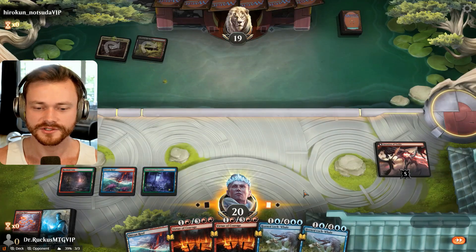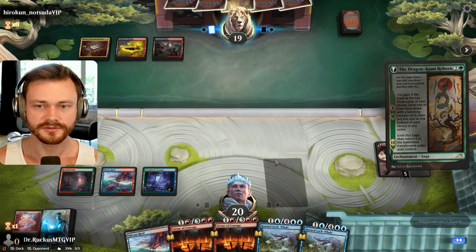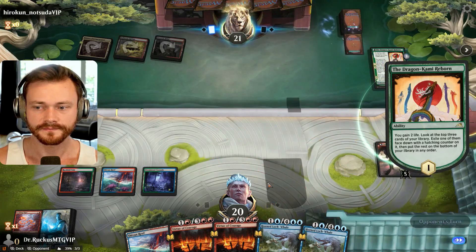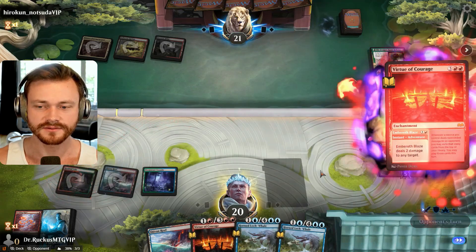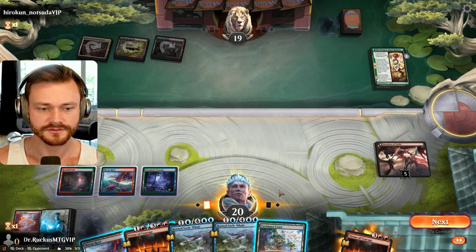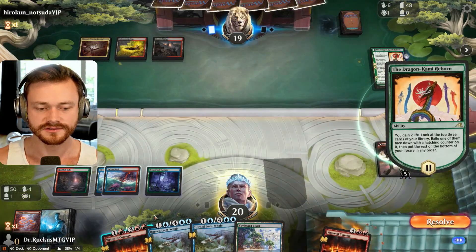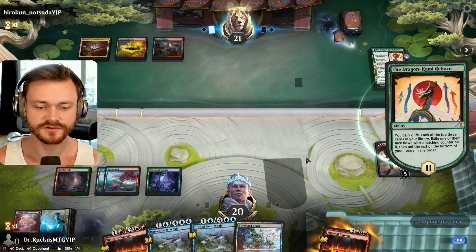We don't got a whole lot to do here, just chilling out. Lots of pseudo-removal and bounce stuff. Maybe try to get a Virtue of Courage ready to go. Dragons — Jund Dragons. I think one of these guys is getting played for five mana, so I'm just going to dome the opponent. We have enough land for sure. I think we'd like to play Virtue of Courage next turn, and then Embereth Blaze after that — kind of start drawing extra cards.